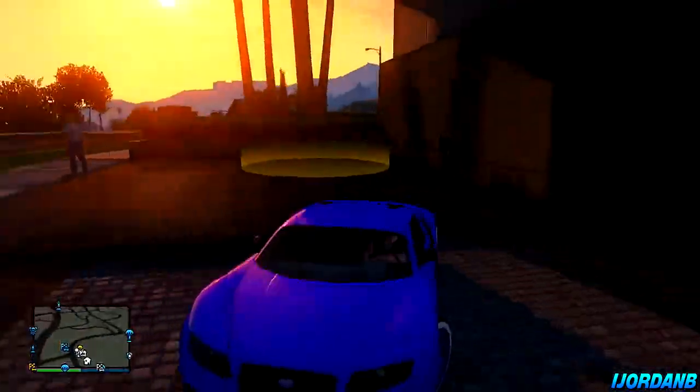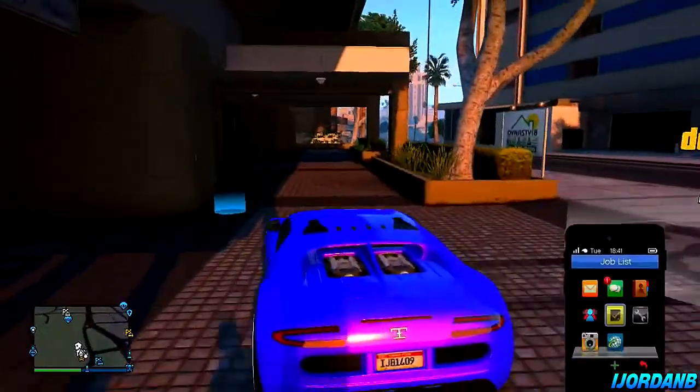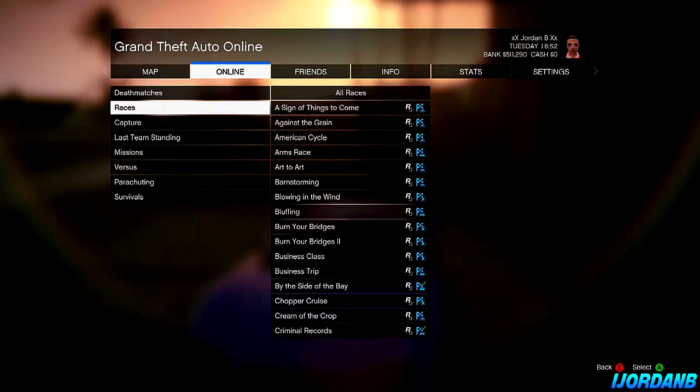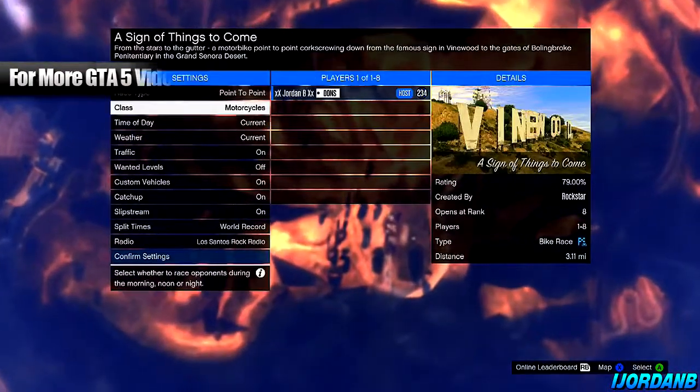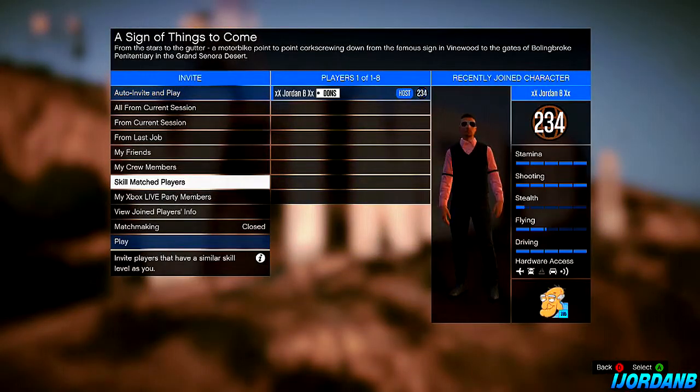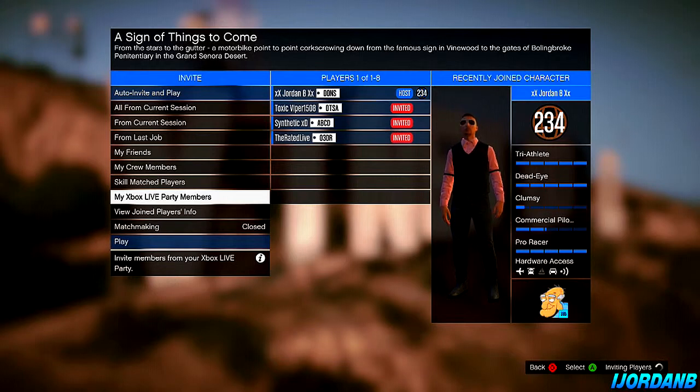This is the second perspective. If someone wants to duplicate my vehicle, what I'm going to do is line it up nice and neat for them. Then I'll pause the game, go to online, host job, Rockstar created, and choose anything — I chose a race. Now I'm going to confirm settings, put matchmaking on closed, and press my Xbox Live party members. That's going to invite them to my job. From their perspective, they would open the job, press A and RT at the same time, back out of the job, glitch inside their garage, run into my vehicle quickly. The cutscene will happen and then the car will be around the corner for them to place inside their garage.